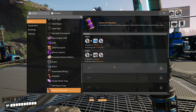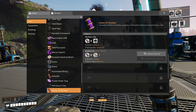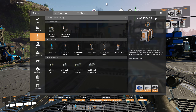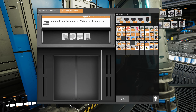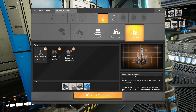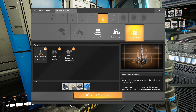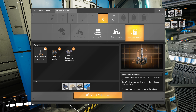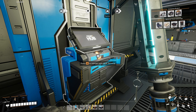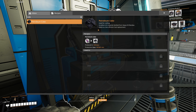Now, don't forget this will give us heavy oil residue. That will need to be taken care of, because if we don't, things will back up — and that would not be ideal for continuous production. With the heavy oil we can either make petroleum coke or fuel. Fuel can be used in the petroleum power generator, but it's not unlocked yet. The best we can do is turn the heavy oil into petroleum coke and feed it into the coal generators.